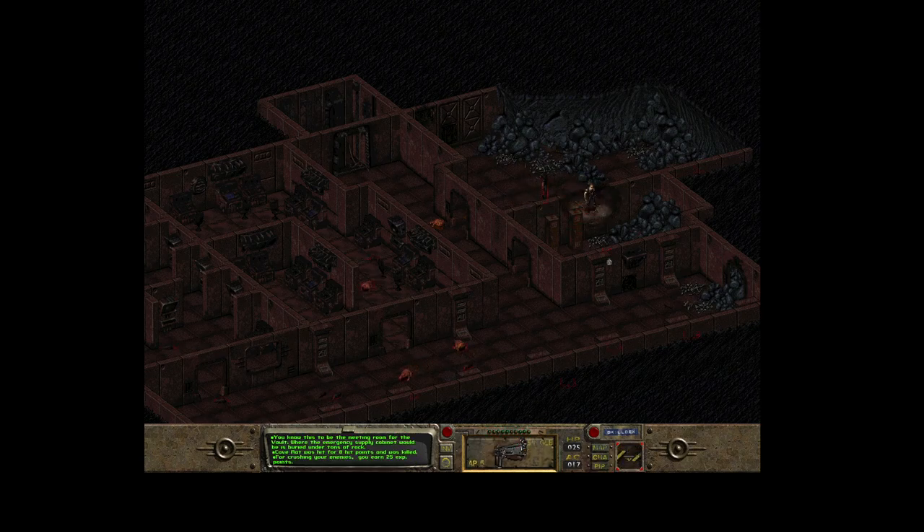It seems like part of this vault collapsed. There is also some useful stuff, especially this 10mm ammunition which I'm using right now - that will definitely help me. Let me check whether there is something else here.